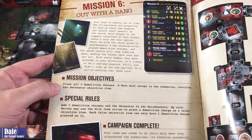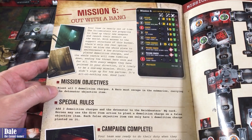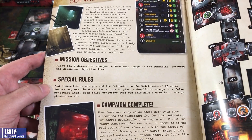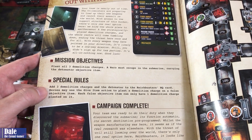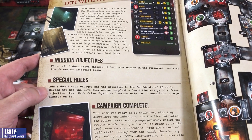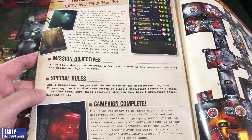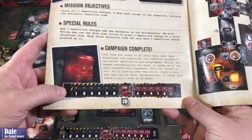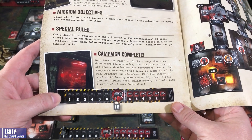Our mission objective: plant all three demolition charges. The hero must escape in the submarine carrying the detonator objective item. Our special rules: we'll add three demolition charges and the detonator to our HQ card. Heroes may use the give item action to plant a demolition charge on a false objective item. Each false objective item can only have one demolition charge planted on it. We'll have six rounds in pre-alarm and six rounds in post-alarm.